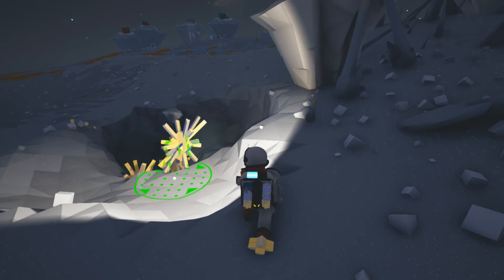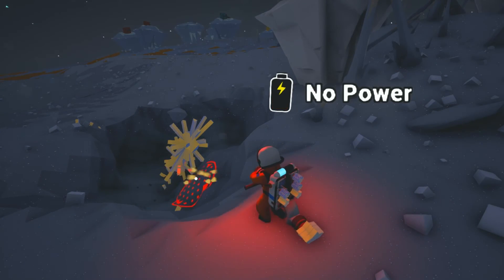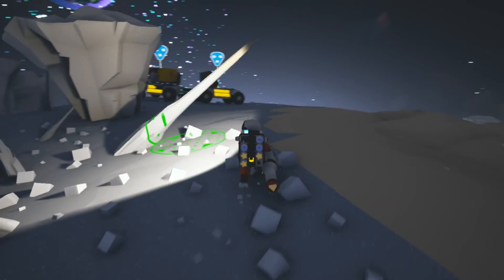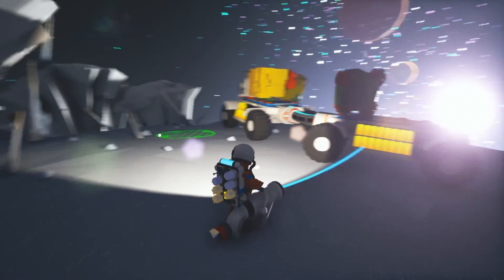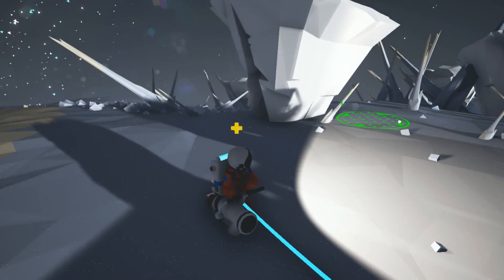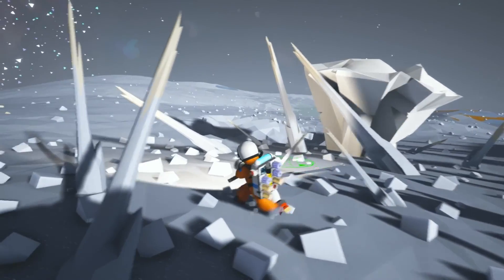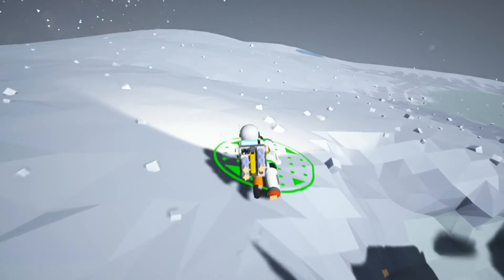Oxygen is looking okay. Now let's get back for some more power and some more oxygen. Certainly the moon feels very peaceful and relaxing — it's not as hectic, apart from when your vehicle goes somersaulting up in the air. Generally it's not as hectic here on the moon as it was on our starter planet.